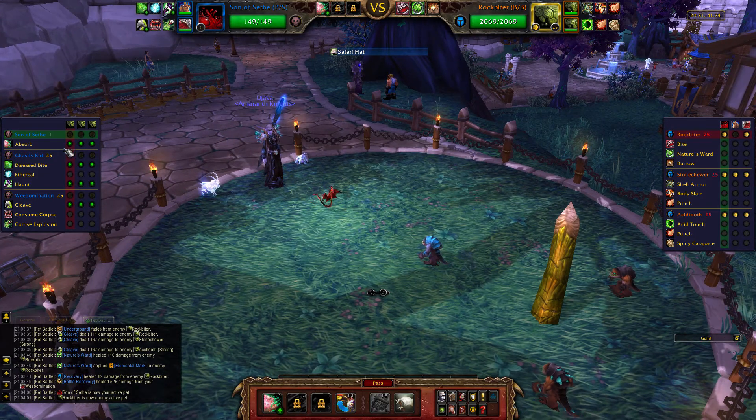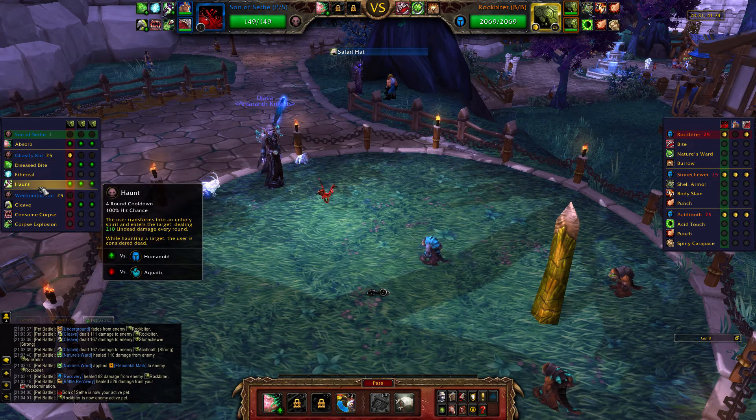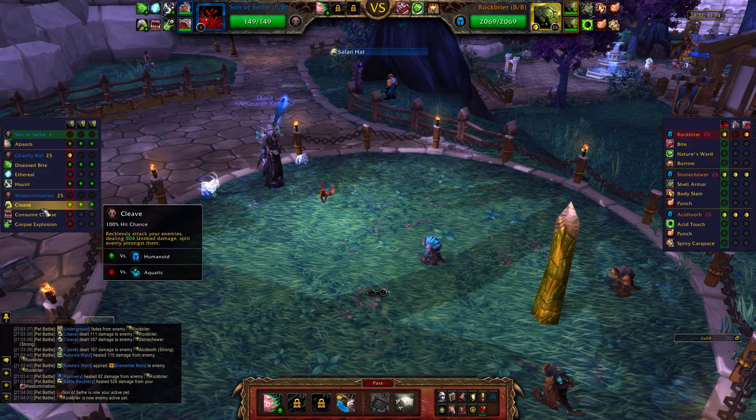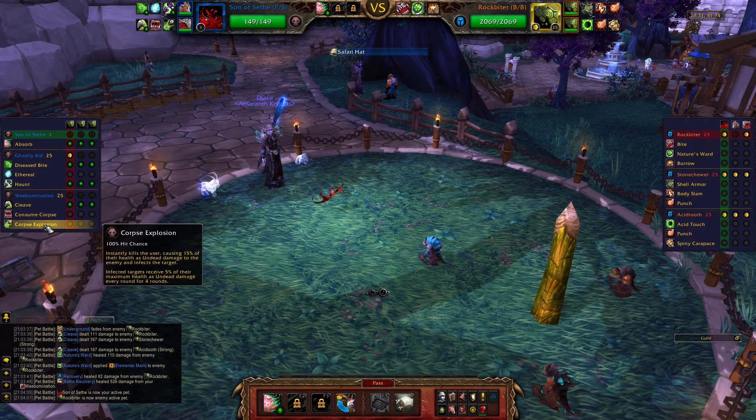The pets we're using are going to be Ghastly Kid with Disease Bite, Ethereal, and Haunt. And Weabomination with Cleave, Consume Corpse, and Corpse Explosion.